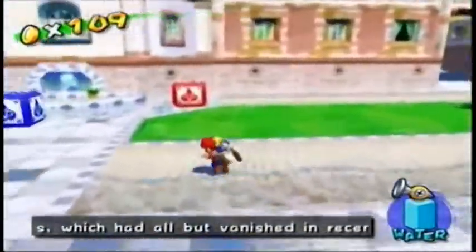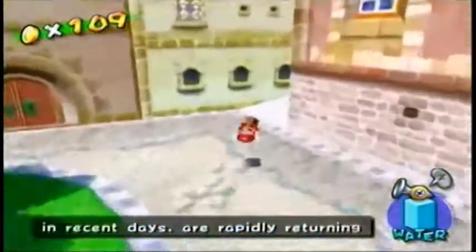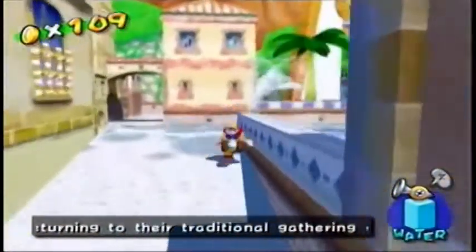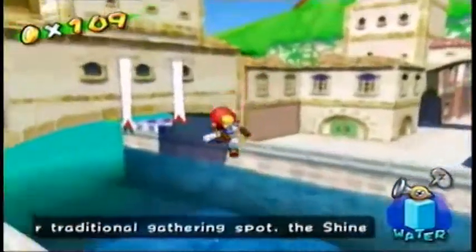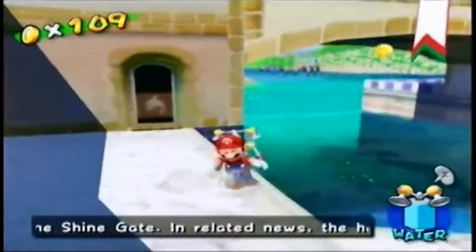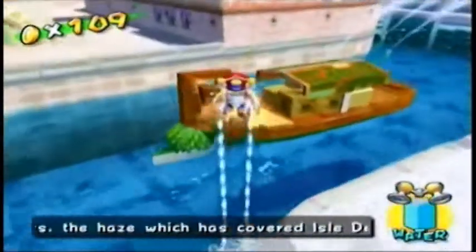Hey guys, I'm SilasTK, so let's play Super Mario Sunshine. In the last episode, we got the 100 coin shine sprite from Pianta Village and ran into a wall. We also got the two shine sprites from Delfino Airstrip, leaving us with only two shine sprites left before we go and take on the final level.